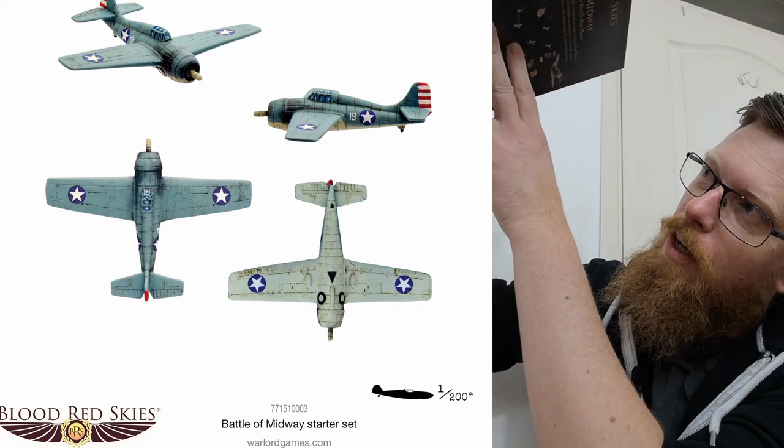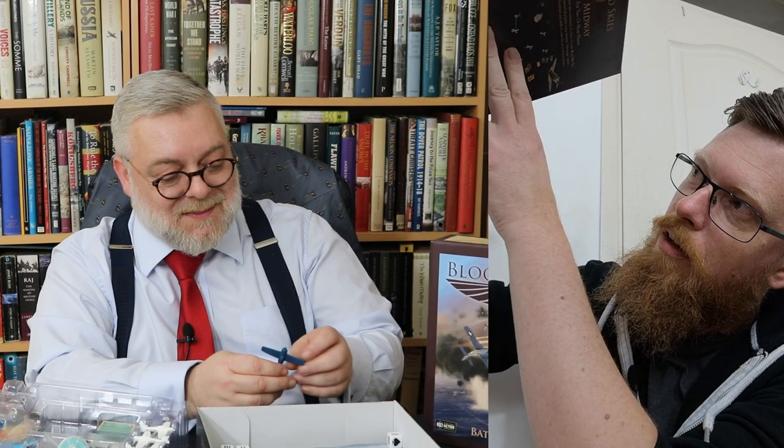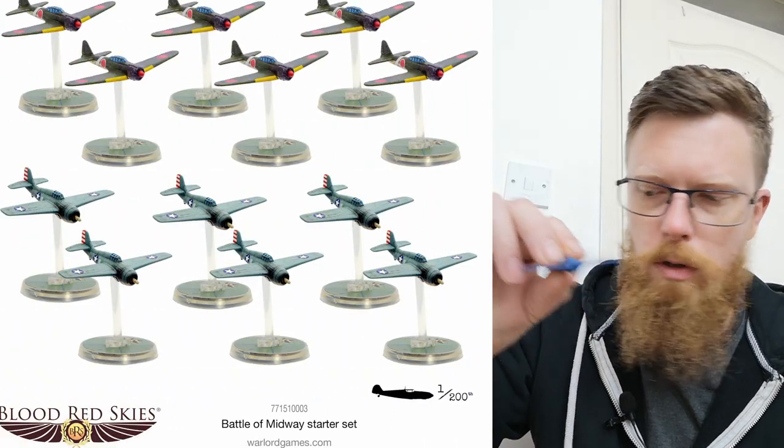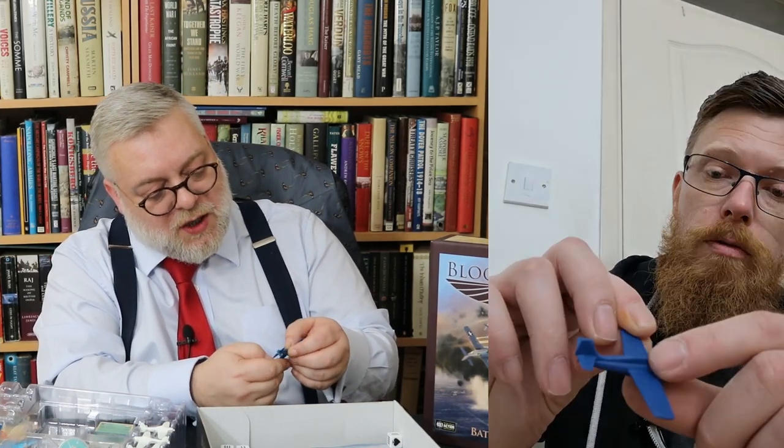And for the American ones, you get the F4 Wildcat - a quite distinctively different silhouette with a fat nose, it's much fatter. But both of these are carrier planes, so they're a little bit smaller than land-based aircraft. The Wildcat is a clean sculpt. There's a little bit of flash to cover up on these.